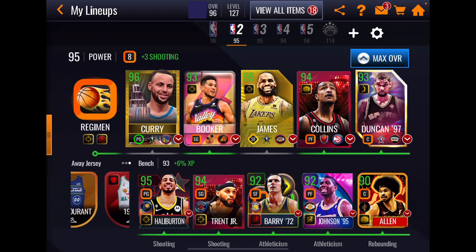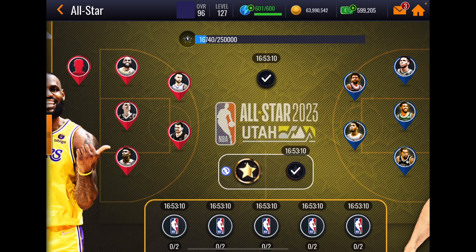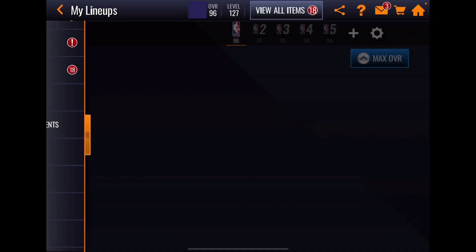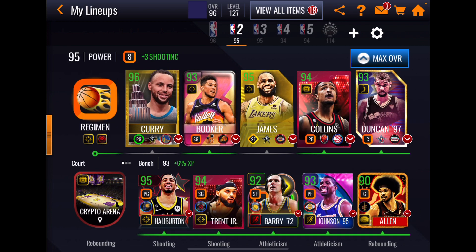This unicorn 93 Steph Curry, that as near as I know you can only get from this daily 75 event right there. I did not pull him, but thanks to EA I was able to get this card. So let's take a quick look at him.